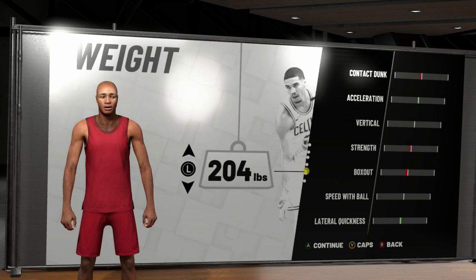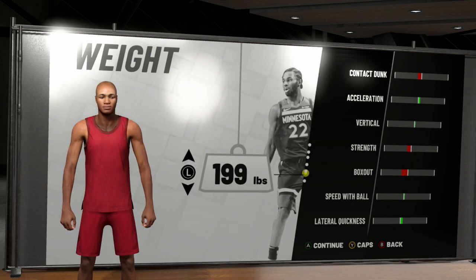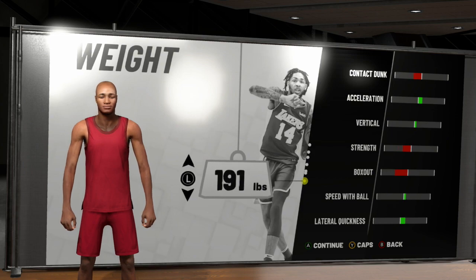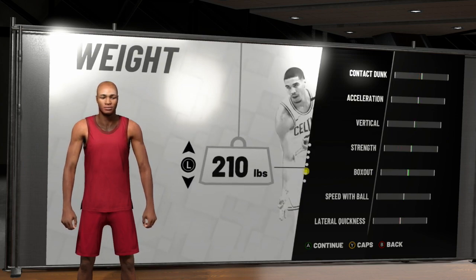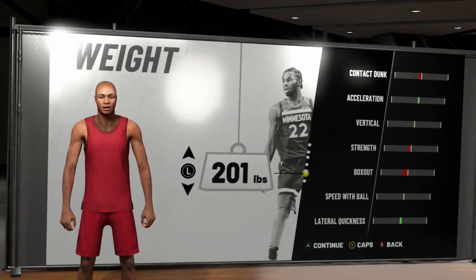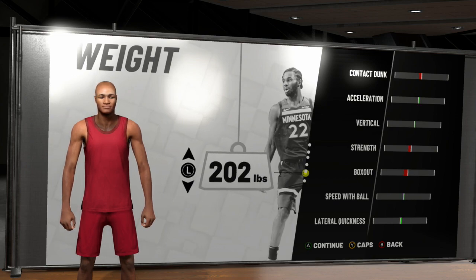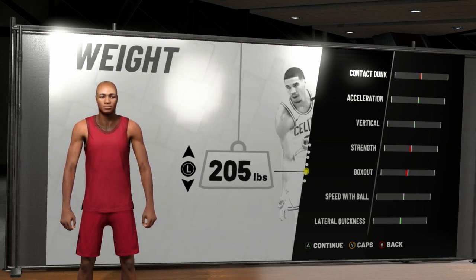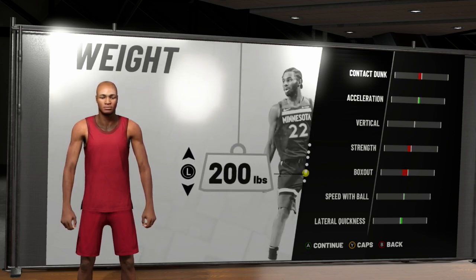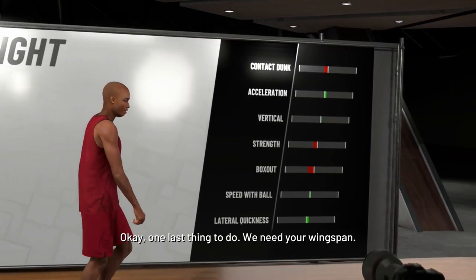Usually in 2K, weight doesn't matter that much — in the past you could make a skinny player and be fine. But now you can get eaten up. If I make my player 180 pounds, I can't do that. Since we're a pure playmaker, I went 200 pounds just to get a little extra speed, a little more ball handling, and still be able to play defense without getting eaten up on both sides of the ball. The neutral is 207, so 200 is perfectly fine.